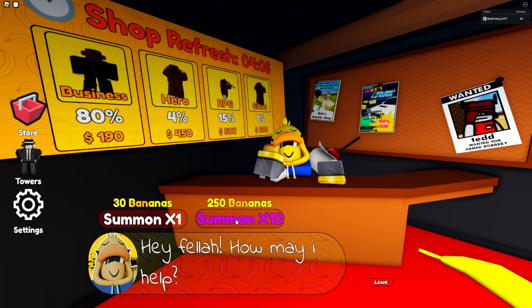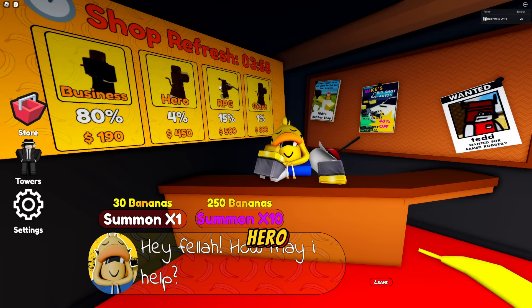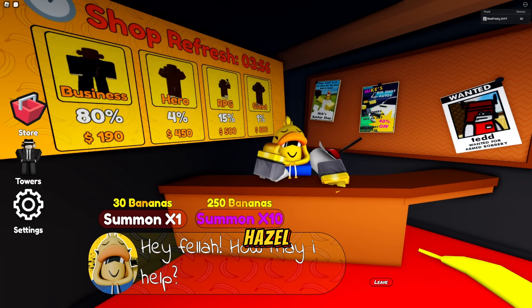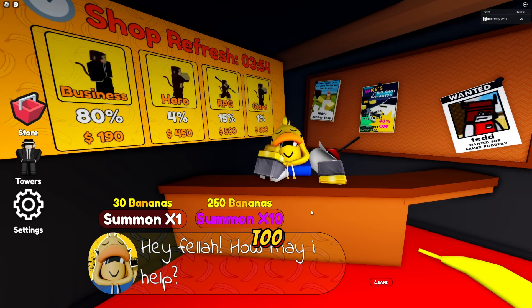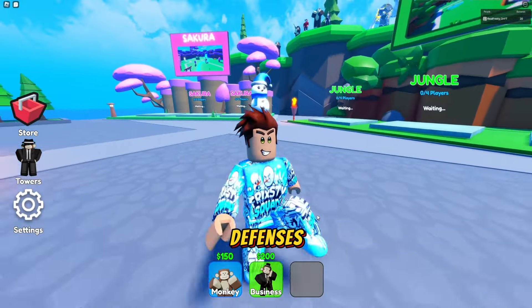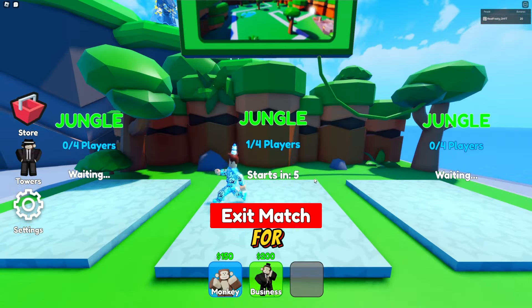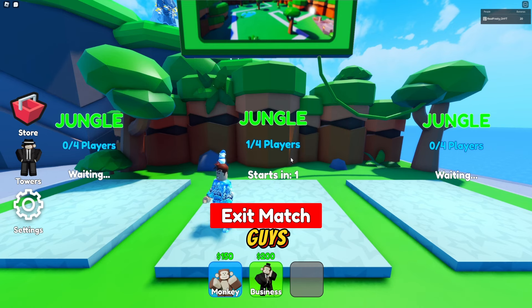In the shop you can summon 10 units with 250 bananas or one unit with 30 bananas. We've got business, hero, RPG, and the giant as unit types. We don't have enough bananas right now, but we're gonna play with the units we do have because I love tower defenses. We're going to jungle mode and just waiting for the timer.